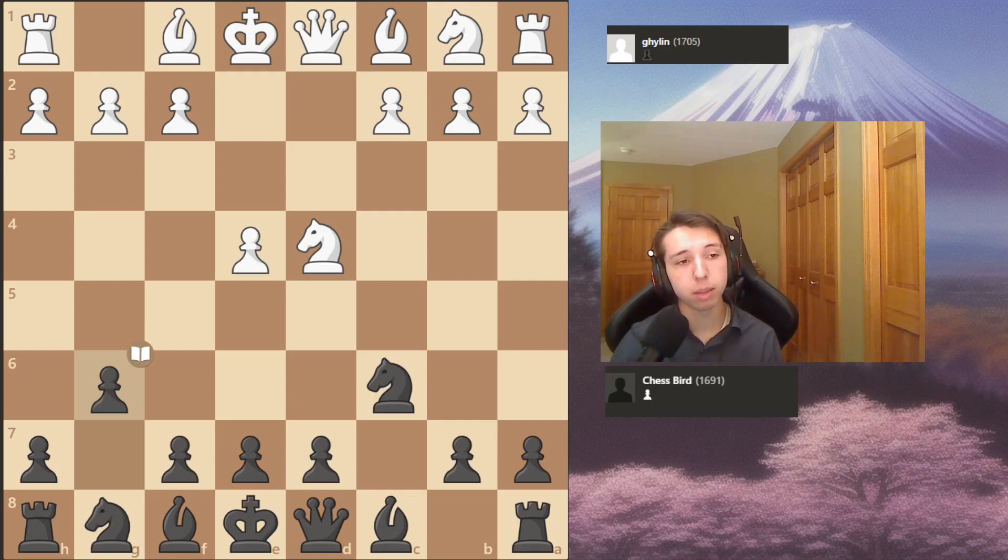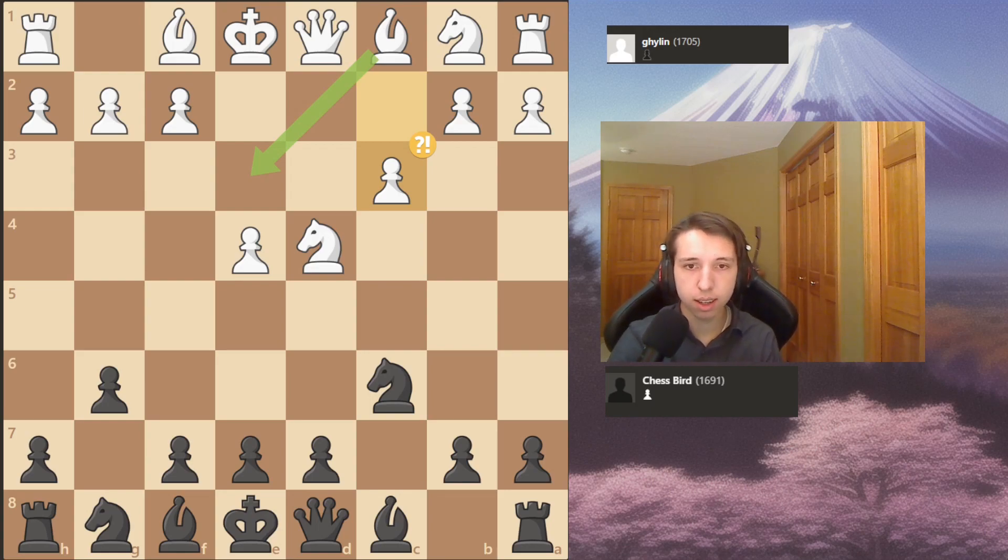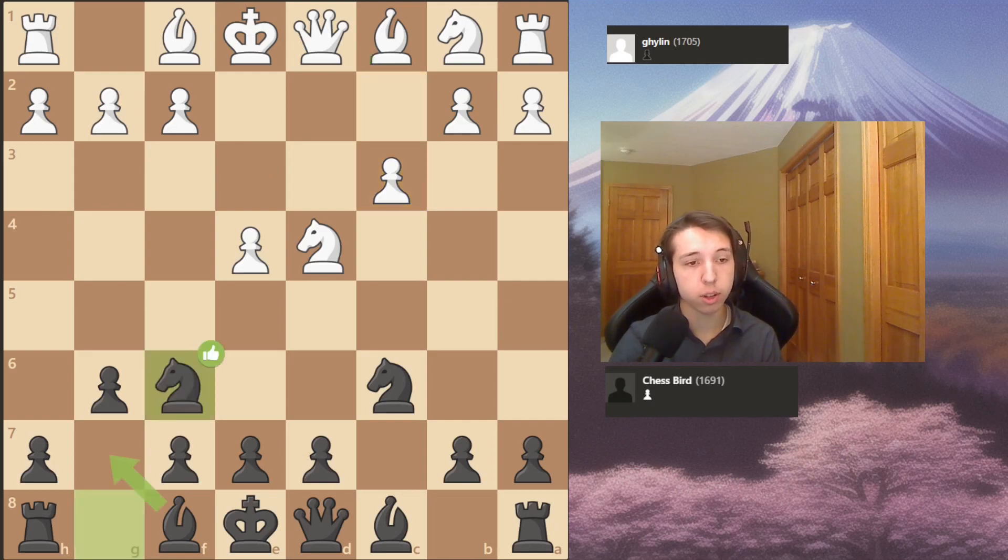He plays c3 - the computer already calls it inaccurate, but it's only a very slight advantage for Black. I play knight out to f6, attacking the pawn and kind of just taking over the center with initiative.